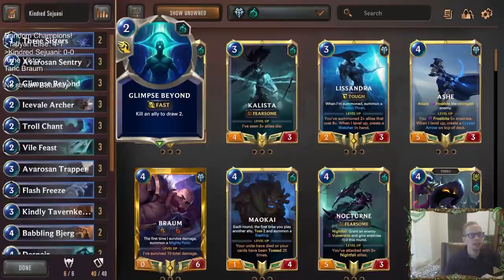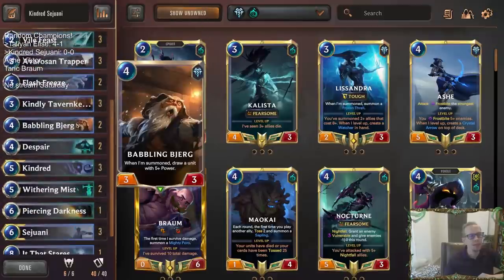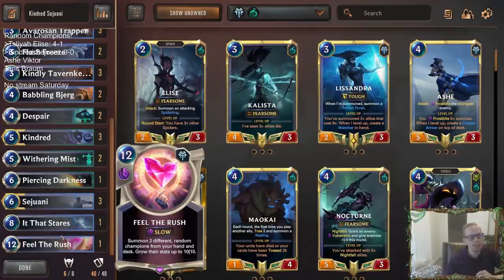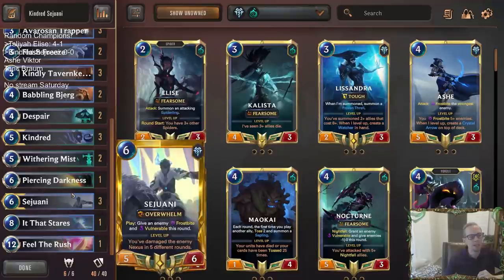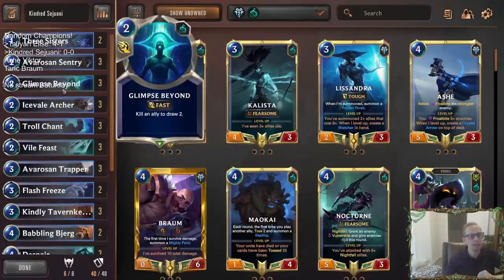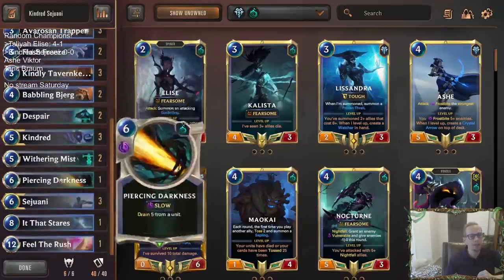We've got card draw in the form of Glimpse Beyond, which is also an easy way to slay a Frozen Sentry. We have a couple copies of Babbling Bjerg that'll draw Sejuanis. We're playing It That Stares because I could see us really struggling against landmark-heavy decks. I like It That Stares more than Crumble because you also get an 8-8 body. One copy of that, one copy of Feel the Rush, so we can get a 10-10 Kindred and 10-10 Sejuani for a top end.